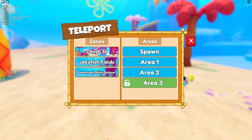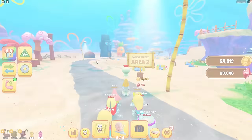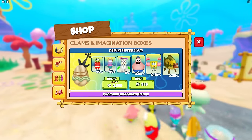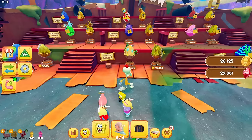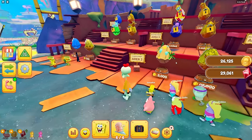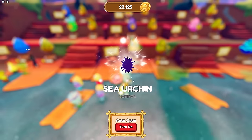I have two zones right now. I need to unlock area three and there are nine areas total. I need to go back to spawn and get even better pets. I can just buy this one now - come on, I got a sea urchin.